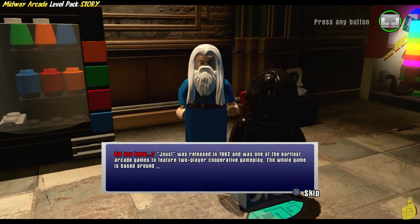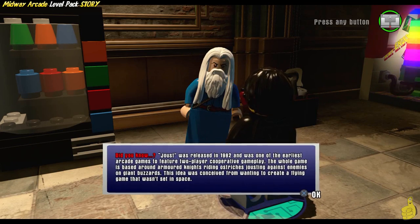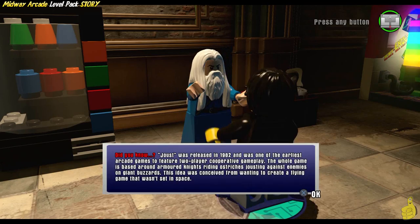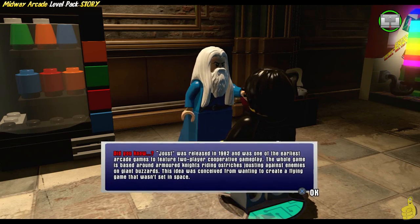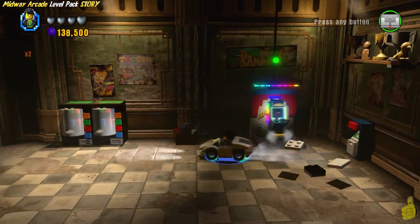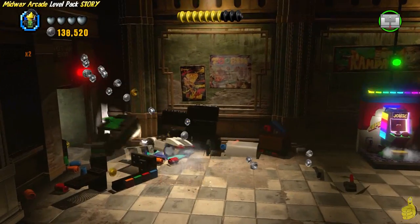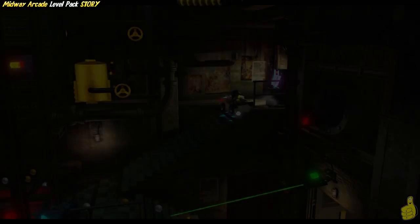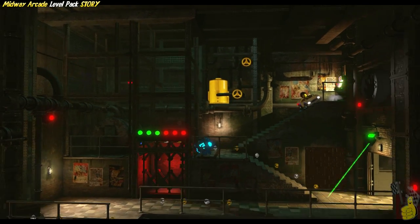Did you know that Joust was released in 1982 and was one of the earliest arcade games to feature two-player cooperative gameplay? The whole game is based around armored knights riding ostriches jousting against enemies on giant buzzards. The idea was conceived from wanting to create a flying game that wasn't involved in space. We're going to drive around in the Spy Hunter and make our way down into the next area because that one is complete.